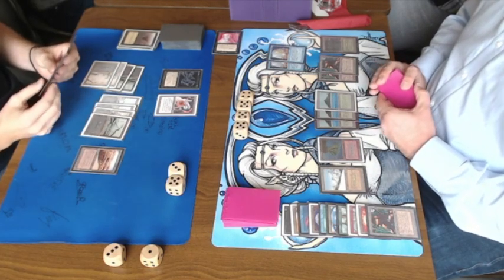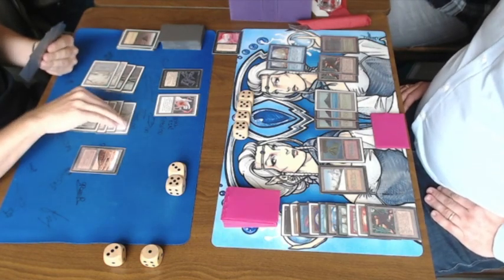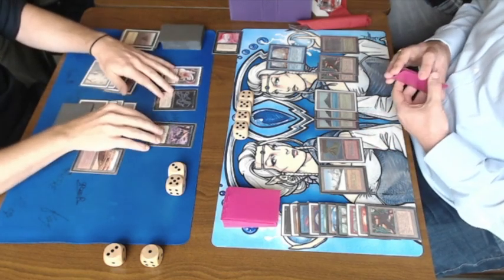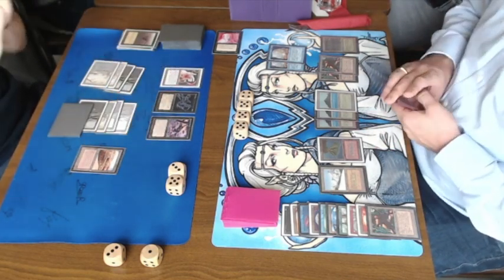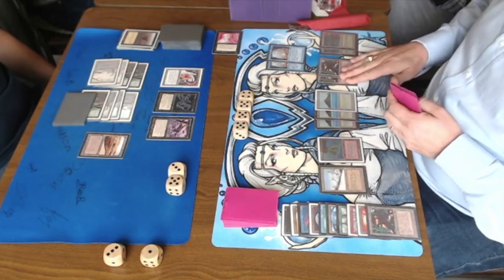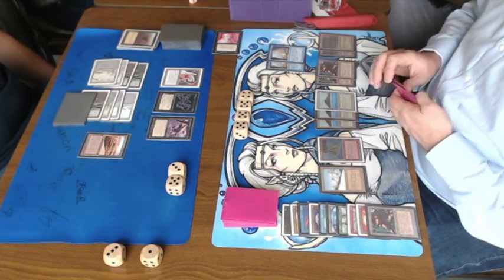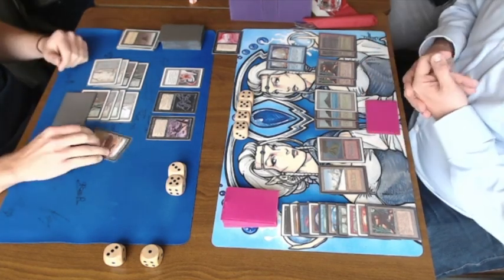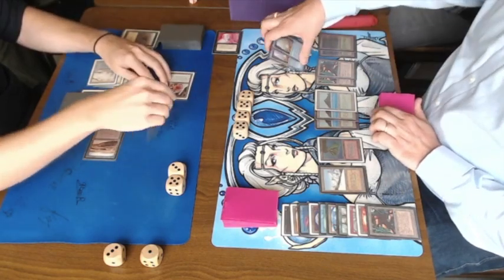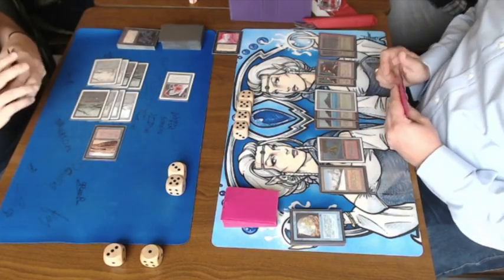With 4 mana available, I decide to play the Guardian Beast. It's an interesting move because of the Abyss — I'll have to sacrifice it. But if I use my disc at end of turn, the Abyss goes away too. Basically this gives me one free disc activation — getting rid of the Abyss so I can start using my Animate Dead.